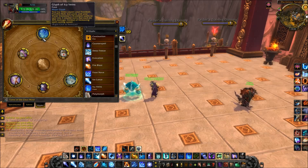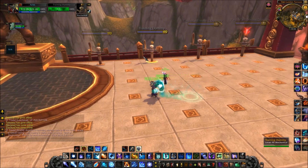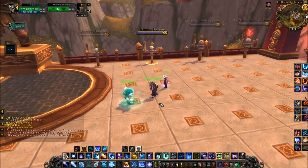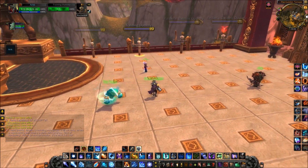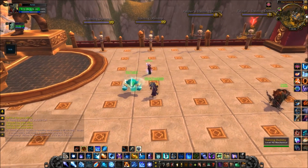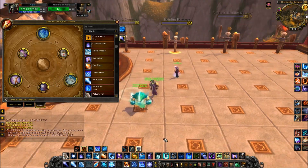My last major glyph is Glyph of Ice Vanes. What this does is your Icy Veins causes Frostbolt, Frostfire Fireball, Ice Lance, and your Water Elemental's Water Bolt to split into three smaller bolts that each do 40% damage. That means 40 plus 40 plus 40 equals 120% spell damage, so you effectively get 20% more spell damage when Icy Veins is active.